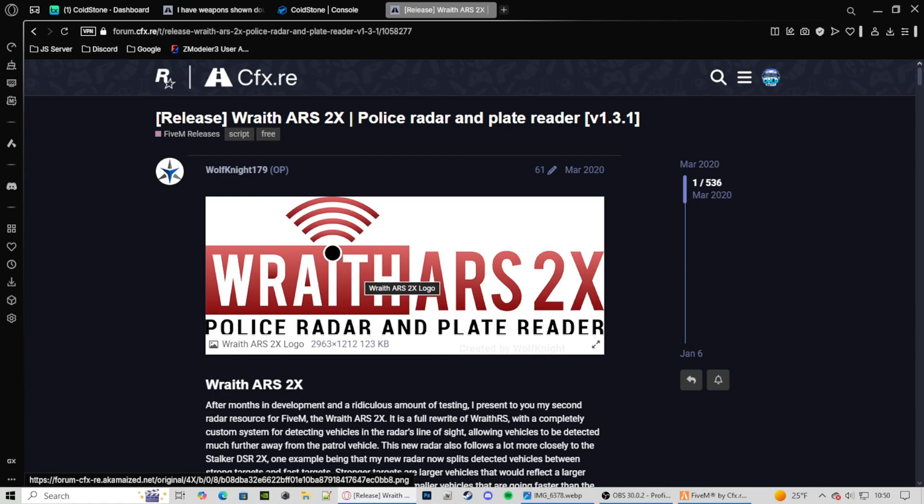Hello, Crits here, and today we're going to be looking at this radar right here. I made a couple videos on it before, but there's a new problem that has been brought to my attention, and I've just recently figured out how to fix it. The issue is that the radar is not popping up when you're pressing toggle display, and there are many reasons on why this could happen.